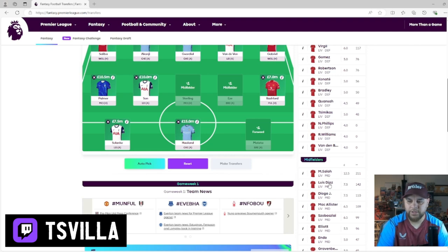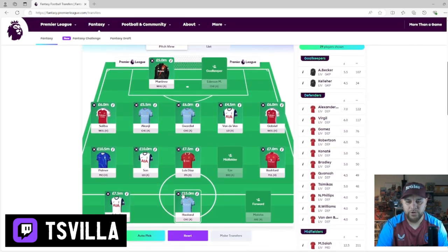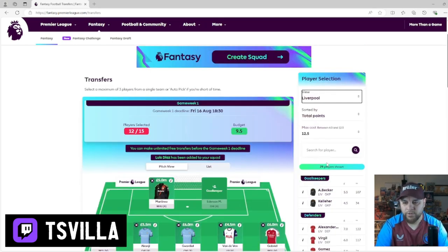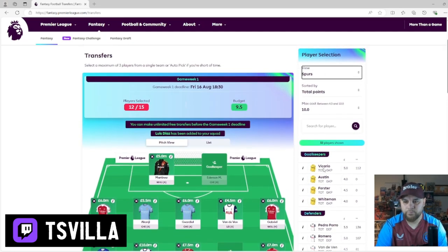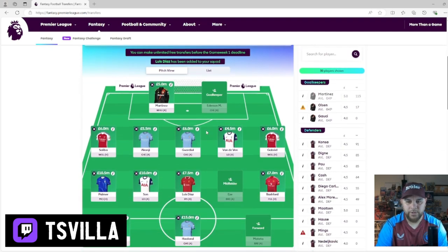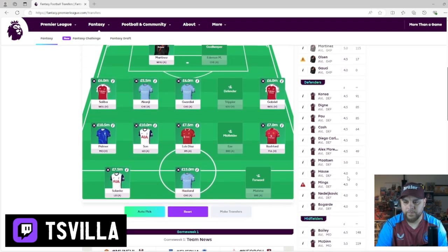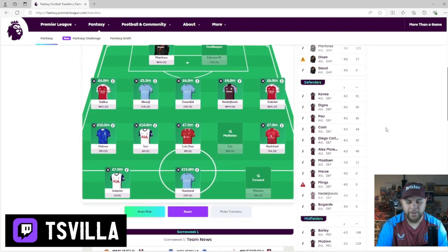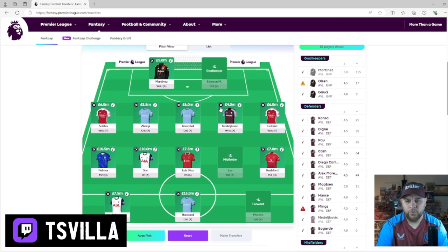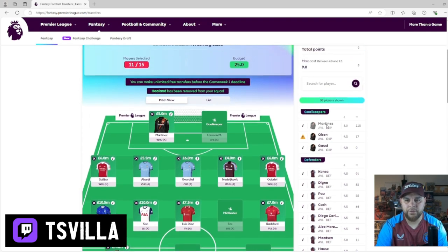Luis Diaz is another option - I think we're going to have to gamble with Luis Diaz. We've got 9.5 left. Looking at a Villa right back option - I saw something and I thought that's what I'm going to have. I'm going to put this guy in - Najelikovic. He's going to be a right back for Villa alongside Cash. He's definitely got something about him from pre-season. At 4 million, that saves us 0.5 right there. I think we can get rid of Haaland.